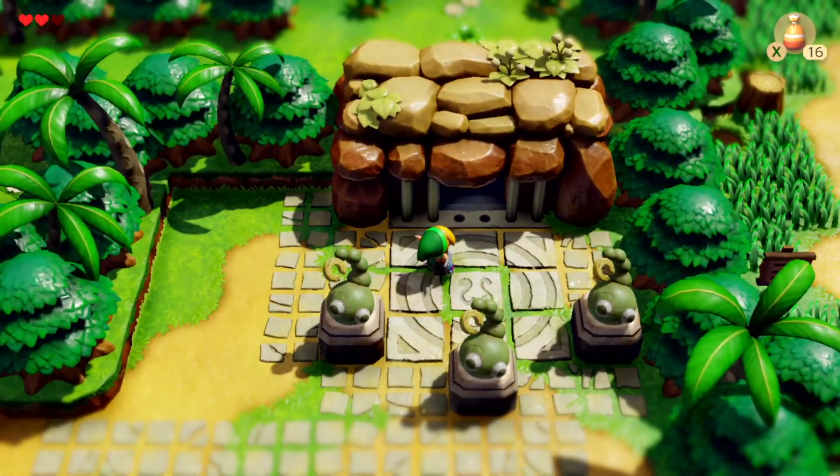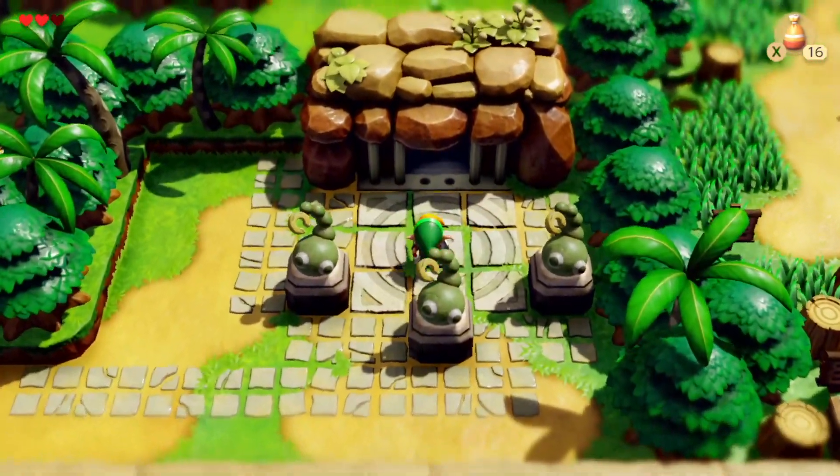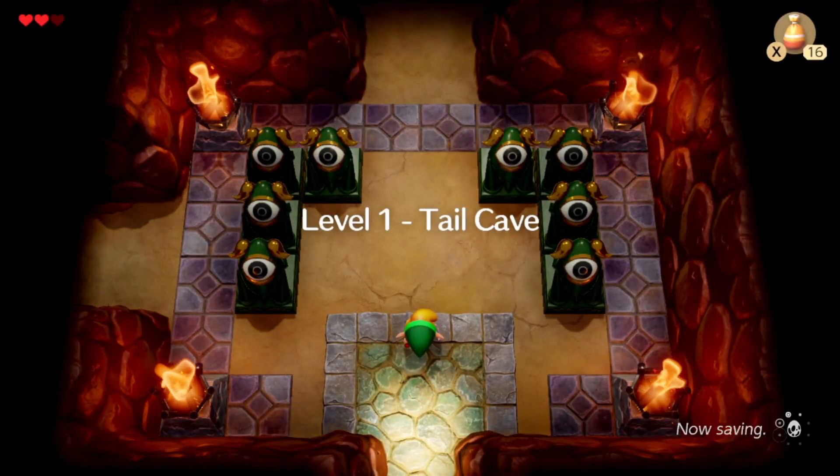In the last episode we went through Mysterious Forest, got some magic powder, and got the tail key, which led us to here — the first dungeon of the game. Wait... Tail Cave.